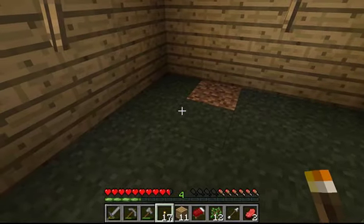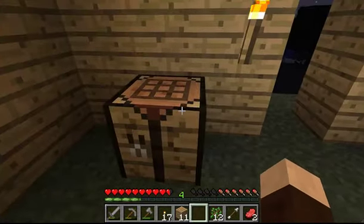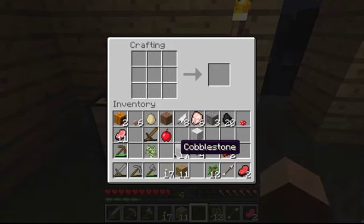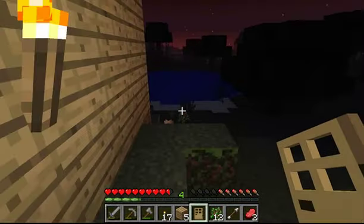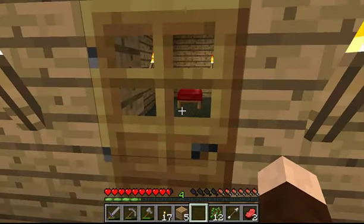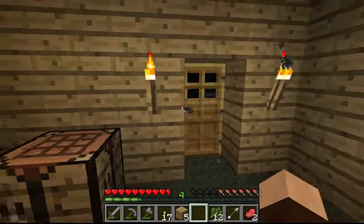Hooray for our bed! Go put our bed down — we can sleep in it during the night. Now we don't want any monsters getting in — like Miss Nosy over there. So we're going to take wood planks and make a wooden door. I like to place it from the outside in, because whichever way you place it goes to the outside of the block. Stick it right there — right-click or left-click to open and close the door. Now you're safely tucked away in our little abode.